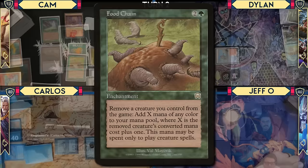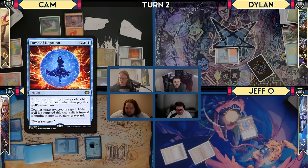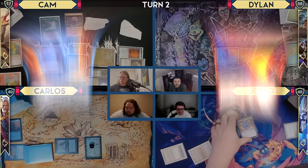Pass priority. This is where I jump in for priority. Force of Negation, pitching a Mystic Remora. I will answer with a Red Elemental Blast targeting your Force of Negation.